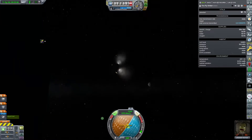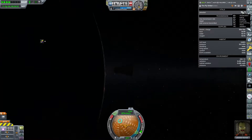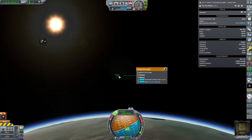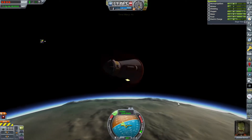That seems to do the trick - Jeb gets a free cat scan and we get the contract complete. We're coming back down through the atmosphere, slowing down, and completing the mission.